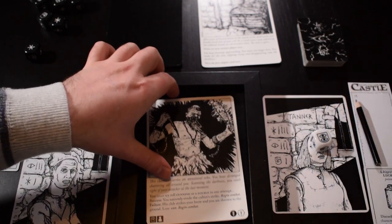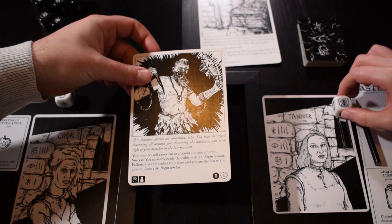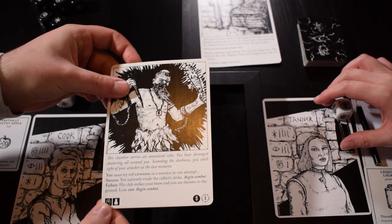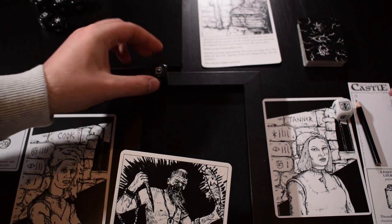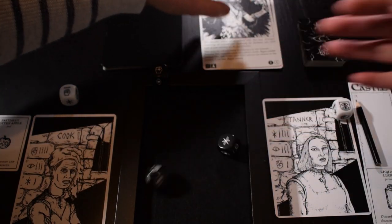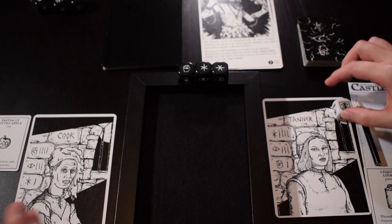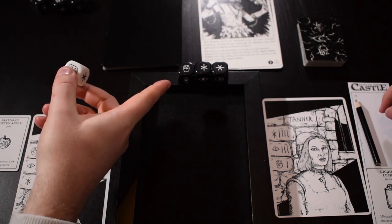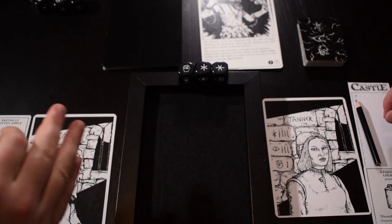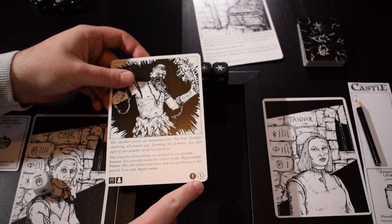So I narrowly evade the cultist strike, but we still need to begin combat. At the bottom of the card, this is how we determine what dice he will be using as his objective for us to meet. He starts with one might no matter what, so we take one of these black dice. And then for the number of players, Lindsay needs to take two dice and roll those. We got cunning and wisdom. So what we now need to do is simultaneously roll our dice into this tray — for everything that we match, we clear one away. But if we don't defeat him this round, we both lose one damage.